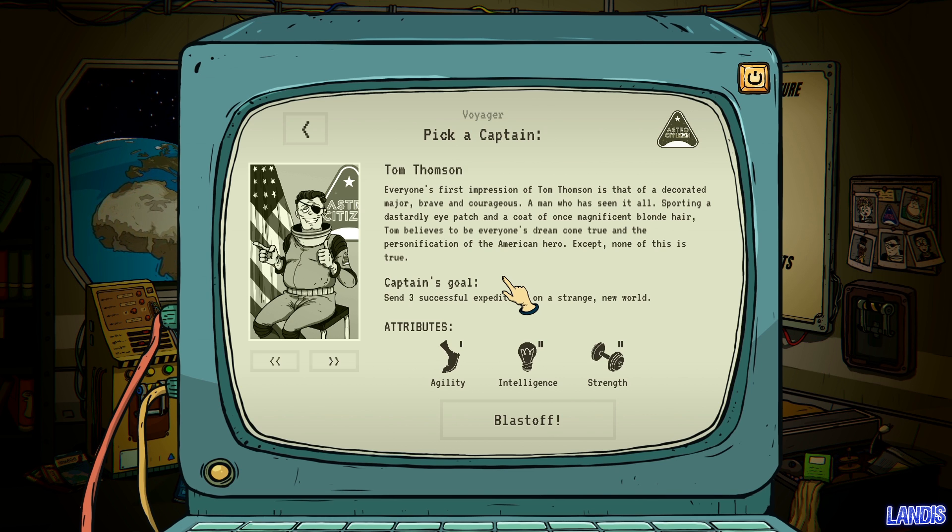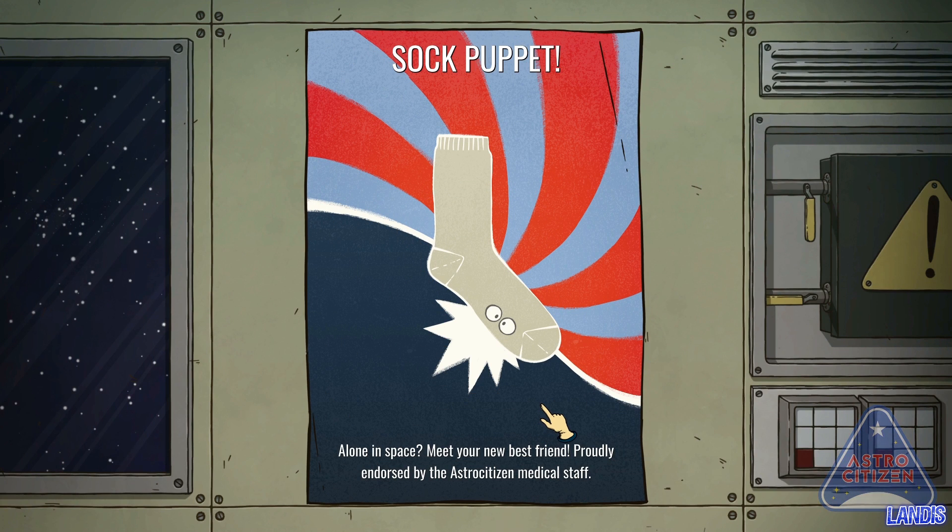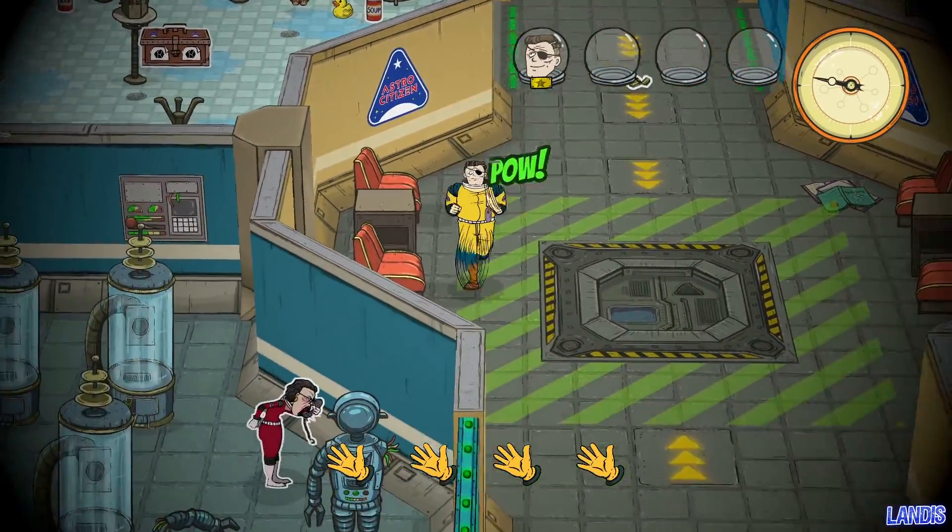Everyone's first impression of Tom Thompson is that of a decorated major, brave and courageous — a man who has seen it all, sporting a dastardly eyepatch and a coat of once-magnificent blonde hair. Tom believes himself to be everyone's dream come true and the personification of the American hero. Except none of this is true. With this game, there's been a nuclear explosion on the planet and we're on a space station.